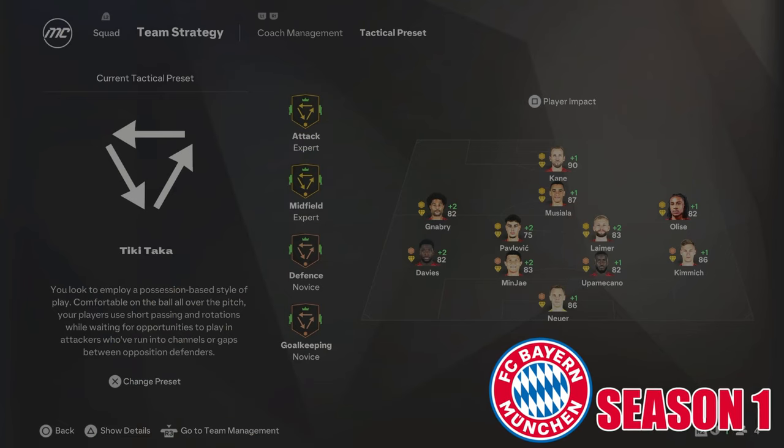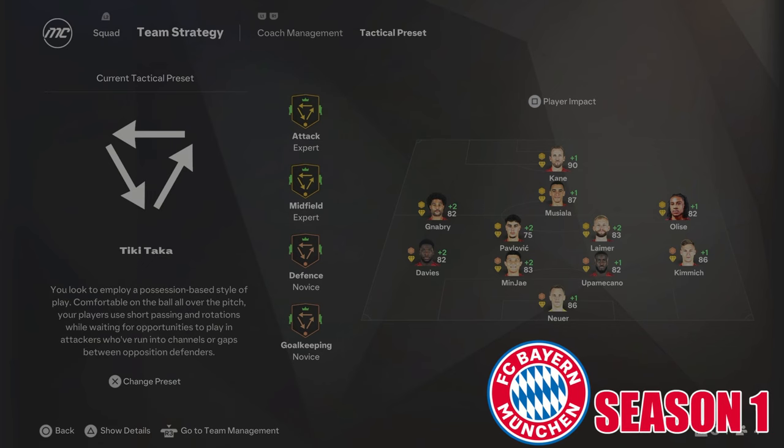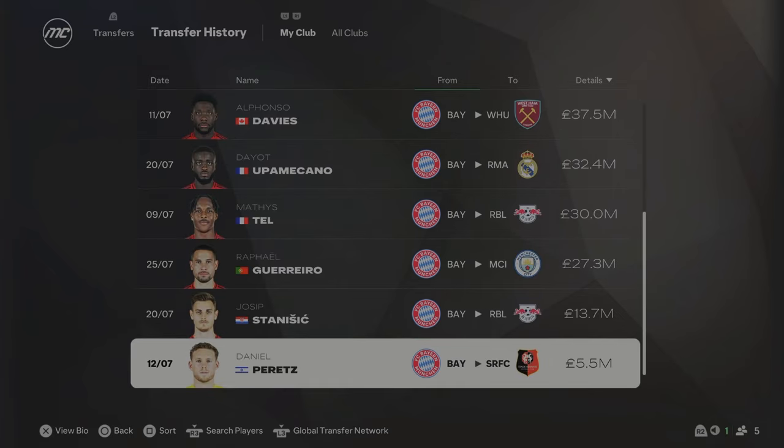In this Bayern Munich rebuild, we're going to go with the Tick Attacker Tactical Preset and we're going to be playing the 4-2-3-1 formation. We are starting off by selling every player that is not a German national. Harry Kane, Koeman, Kim Mi-J, Leymar, Alphonso Davies, Umpa Meccano, Tel Guerrero, Stanisic and Peretz have all left Bayern Munich.